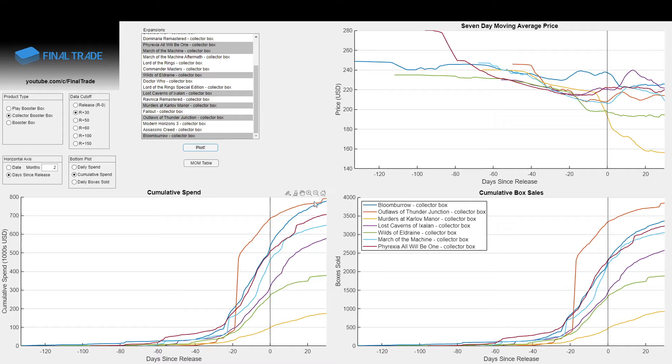What we see from this is that the blue line of Bloomburrow that we're talking about today is nearly tied with that orange line of Outlaws. So the last two Standard Expansion Collector Boxes have eclipsed all of the previous five, and done it by a decent margin — by about $80,000 to $90,000. We can argue over the significance of the huge dump sale that TCG Player did on Outlaws Collector Boxes, which gave it a huge boost, but the reality is it still reflects money that people were willing to separate with to get the product. And even if we discount that, all it shows is that Bloomburrow has outperformed the previous six Standard Expansion Collector Boxes instead of merely the previous five.